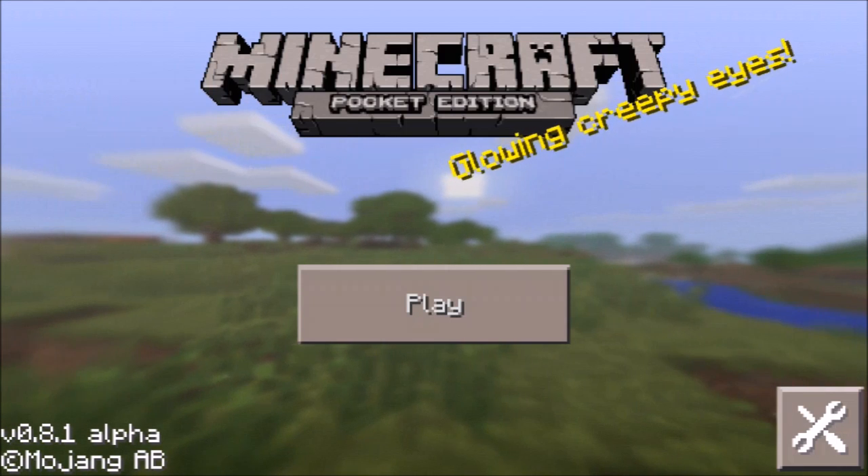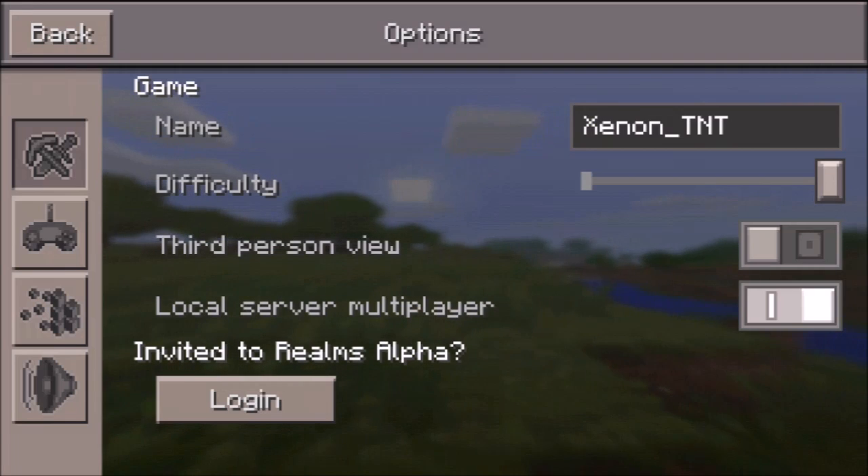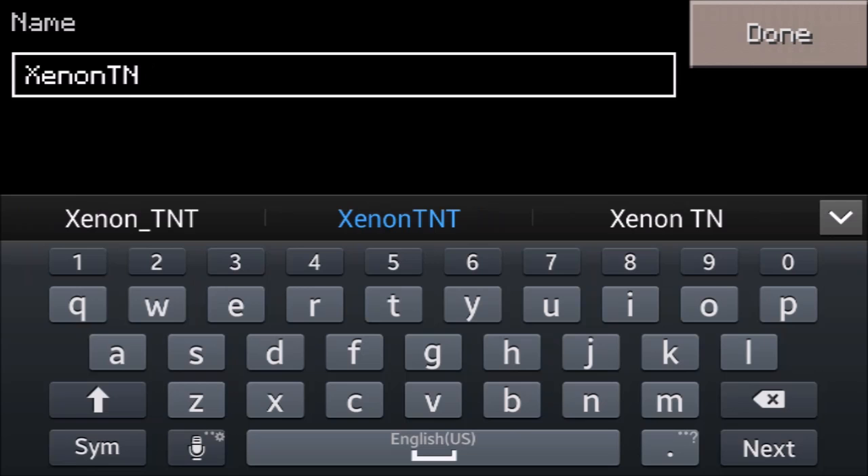First, go to the gear icon for Settings and click on your name. Choose a username — anything you want, like monkey, or mine is ZenonTNT.